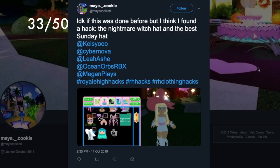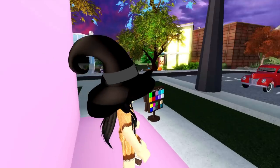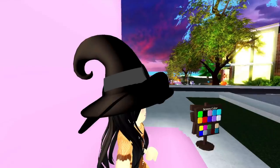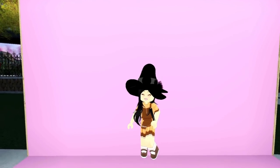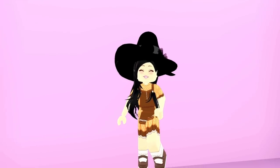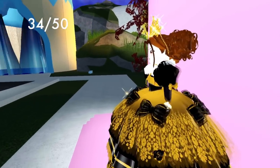I also found this design by Maya Cookie on Twitter — a floppy-looking witch hat. In game it's pretty cool. It does glitch a little from the back, where you can tell it's two hats, but head-on it looks really cool — kind of like it's got a little tear or is ripped up. I kind of like that vibe.